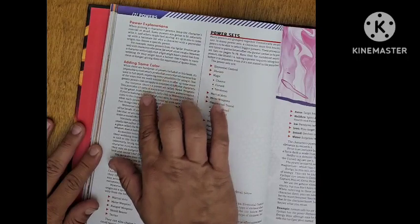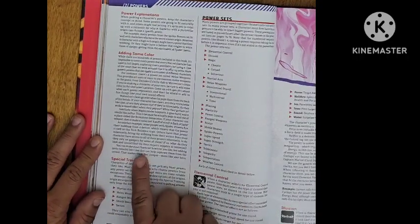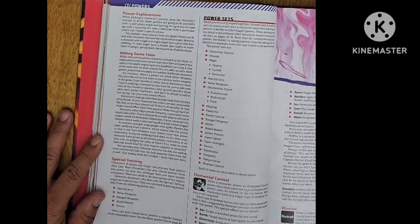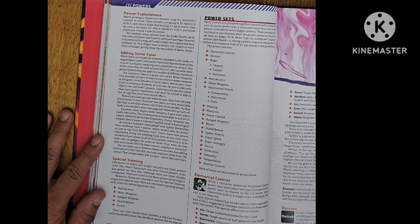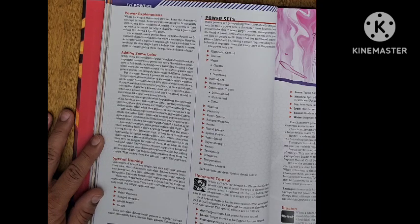It does tell you how to add some color. So, for example, if you pick web swinging, you don't necessarily have to swing with webbing from one building to another. You can make it like a batarang tied to a string and swing from building to building — it still falls under the power 'web swinging.' The theme for your character doesn't necessarily use the webbing part of it.